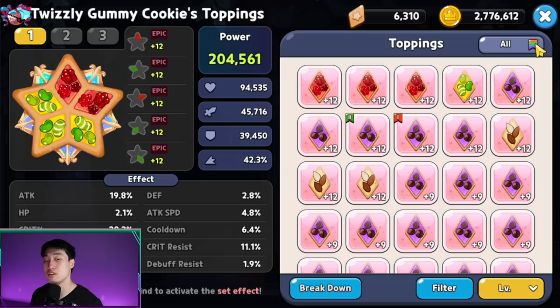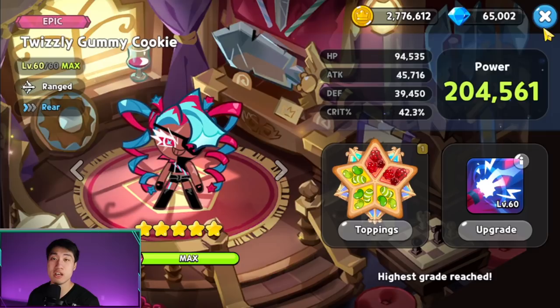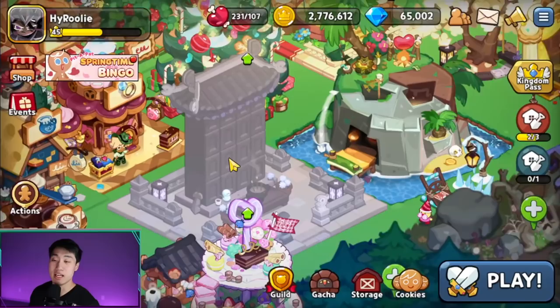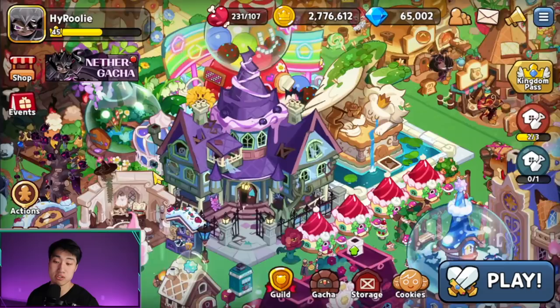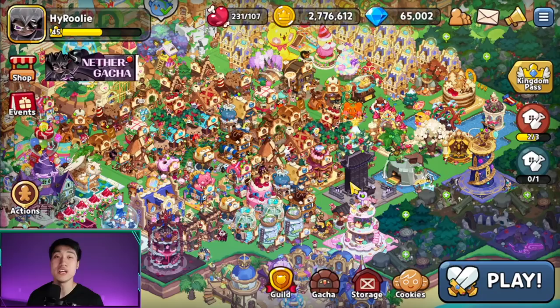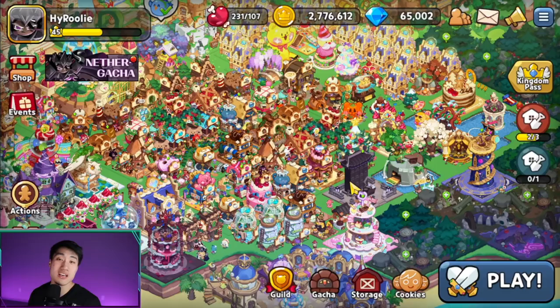This means the combination of Juicy Apple Jelly and Searing Raspberry is going to be a big thing. A lot of high-level rankers are already using Juicy Apple Jelly in guild boss battles to deal more damage. You also have landmarks like the Haunted House that increase crit percentage by 8%. At 190%, that's almost double the damage cookies are supposed to deal, so you'll also need to focus on crit resist for your tank cookies.